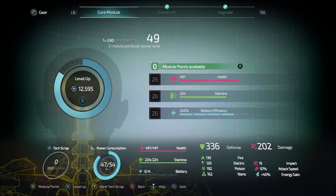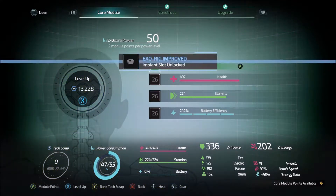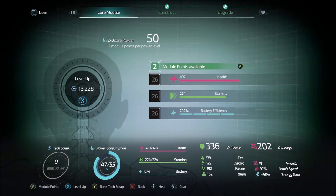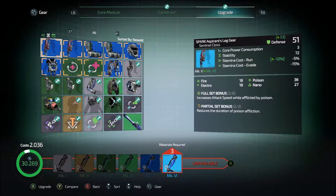I think we should just level - at least get to level 50 so we can get another implant improvement. Let's do stamina and energy gain. I think I want to keep the rest of that for now, just in case. No upgrades for any of this stuff.